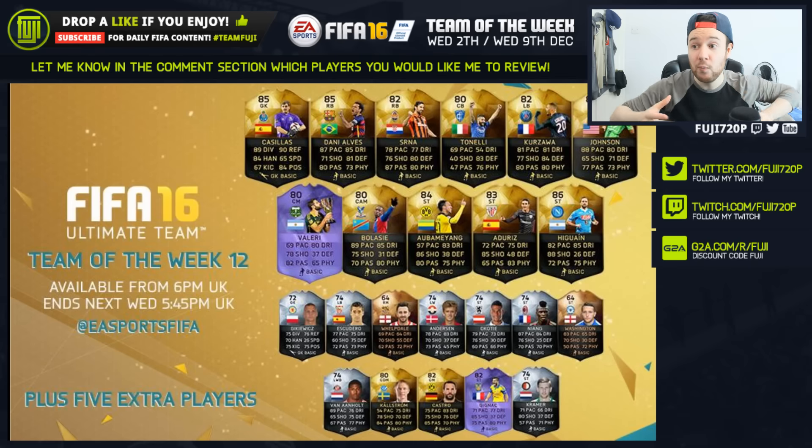Danny Alves — I've been using him recently. I love that he's comfortable on the ball, so that could be worth picking him up. Johnson I kind of steer away from, but it doesn't look like a bad card. 65 shot is still very low — I'd have thought with that in-form it would have bumped it up quite high.